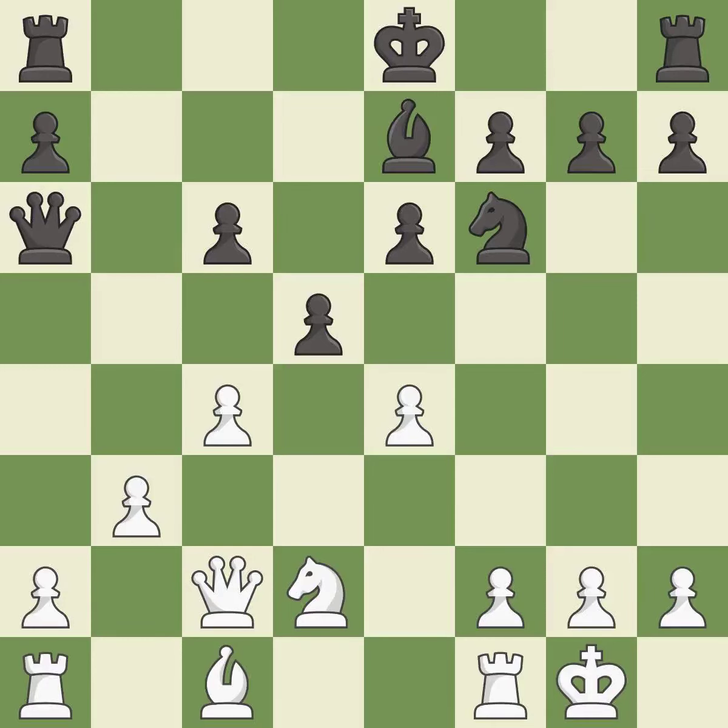This activates a bishop by developing it off of its starting square. It is best. The rooks can see each other now, allowing them to provide mutual defense. This threatens to reveal an attack on a pawn. It is excellent.